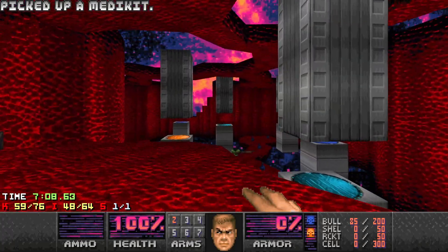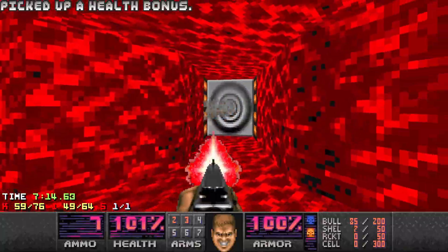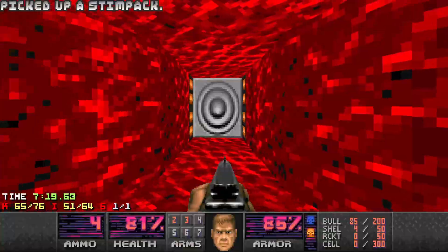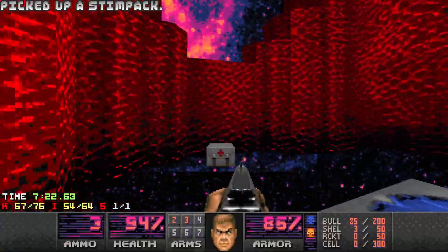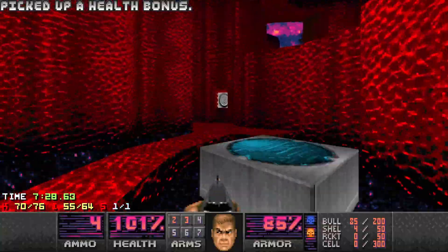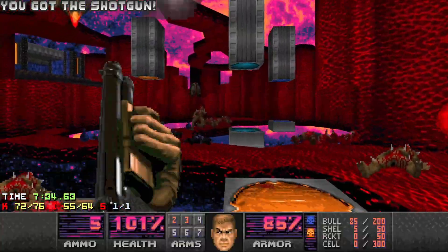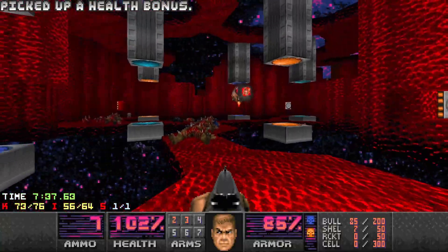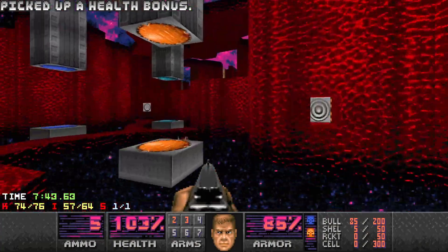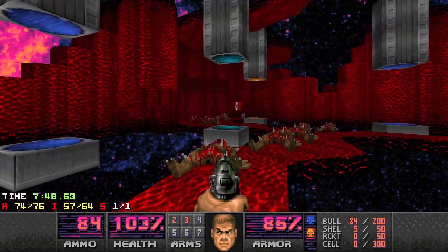I'm going to jump in here and I don't know what's going to happen. This is ugly — I think I need to hit all the switches to get out, and I want to do it pretty quick. Which one am I missing? How am I going to get rid of them? Yeah, like that — exactly. That was the one I was looking for.